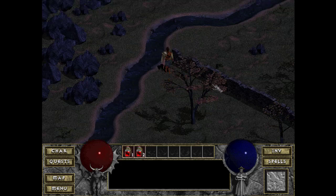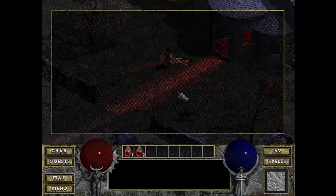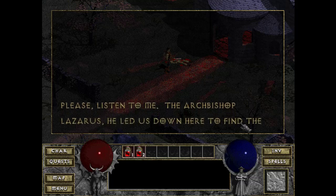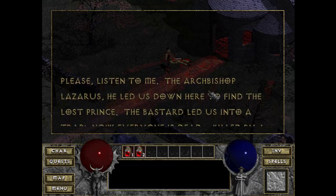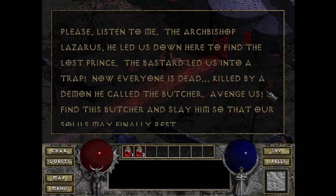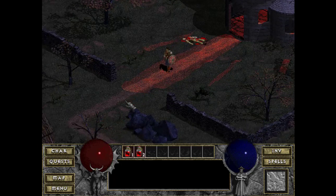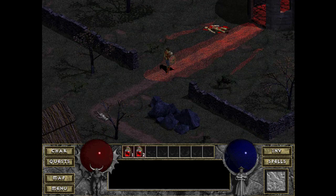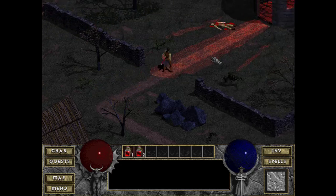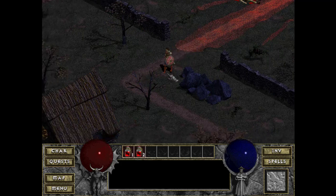Walking around the map, you can see the town map is really small. Now there's a guy here who wasn't here before — in the last game. The Archbishop Lazarus led us down here to find the lost prince, but the bastard led us into a trap. Everyone is dead — killed by a demon he called the Butcher. Avenge us! Really poor acting — but how easy would this be to recreate in Unreal Engine 4?